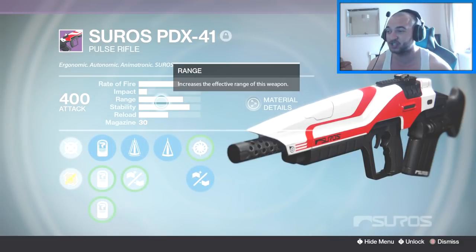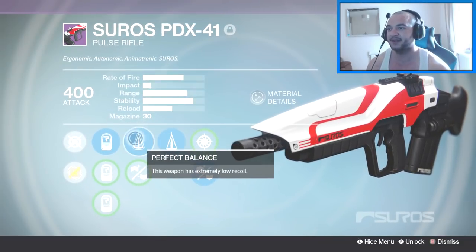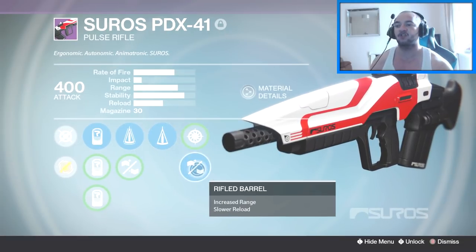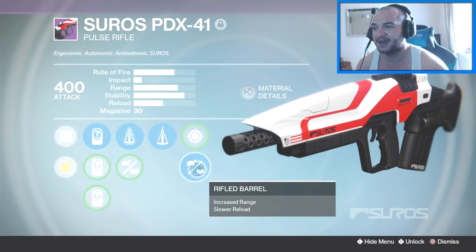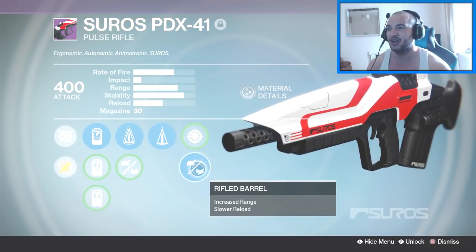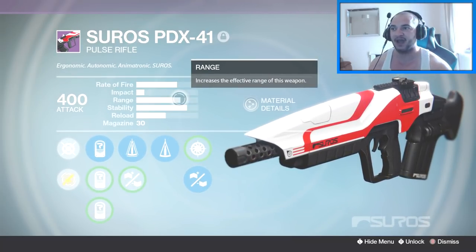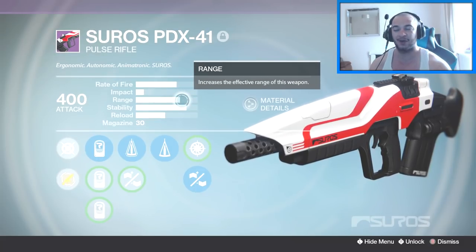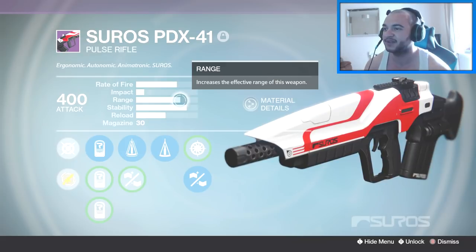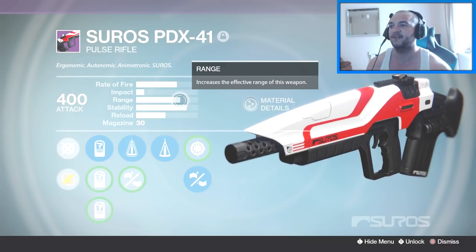This third one is my favorite — this thing is just a headshot machine. On this we've got Appended Mag, Perfect Balance, Counterbalance, and a Rifle Wood Barrel. Just look at that range — have you ever seen anything like that on a pulse rifle? You can imagine how accurate this thing is across the map. It doesn't matter where you are, this thing just wrecks faces.